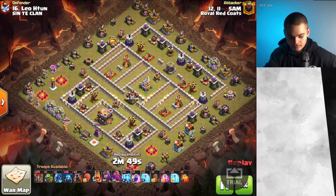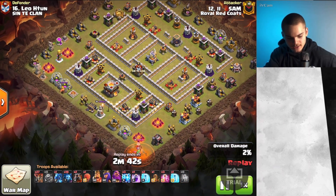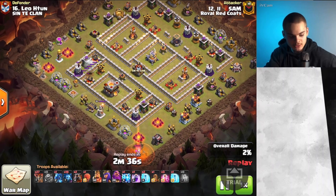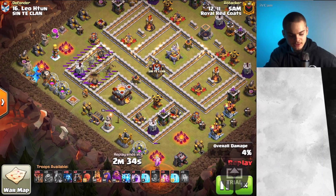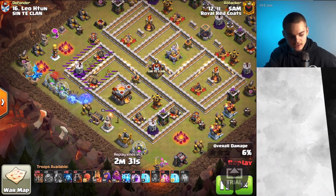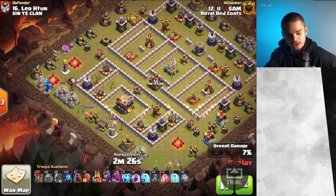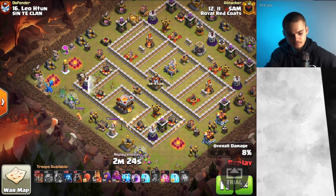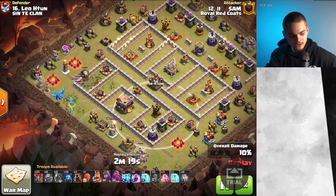Next, I want to go over some good old Zap Lalo. This is typically much stronger on single Inferno Tower bases. The attacker is going to start off right here — he noticed that the Queen was outside of the base, and the Queen is one of the most dangerous things whenever you're doing Lalo in general. He's going to put down two Lightning Spells right around this area, and he was able to take down the Archer Tower and the Air Defense, which is very important because the Air Defenses are what's going to determine your Lalo pathing. So by taking down that Air Defense right there, we have the Lalo pathing going something like this.